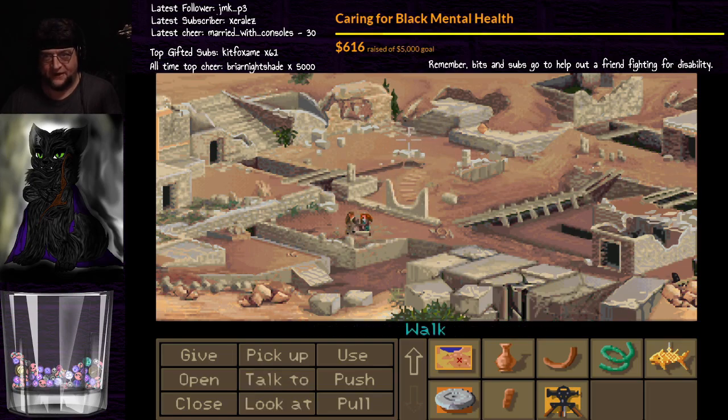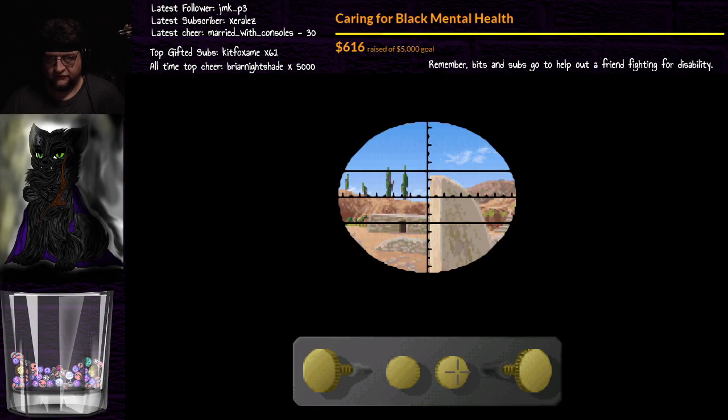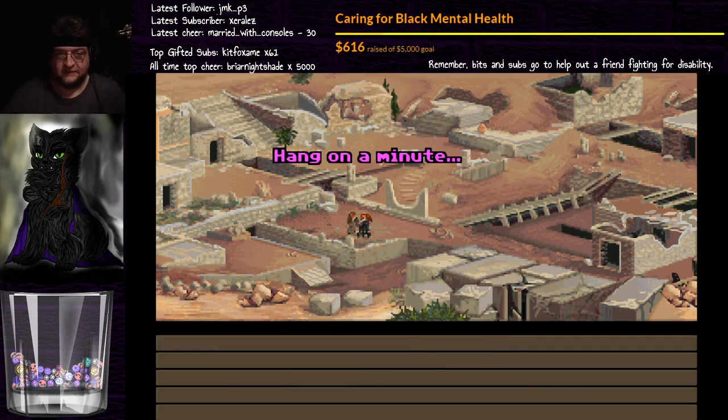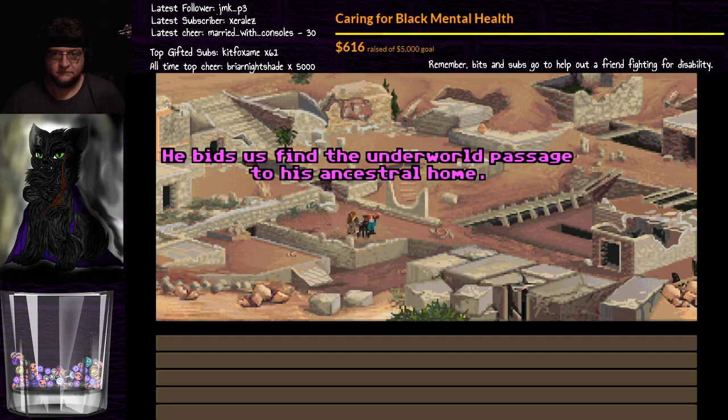Wow, if that's the case, it's gonna be like right there. It randomizes which of these stones are each one, so it can literally be any number of combination of patterns among all the stones scattered about. I need to use the transit — Sophia, you're blocking the transit. Assuming I have these lined up properly, because I don't know if you need it on it or next to it. He saw dirt — it wasn't the right horn. There we are in the ruins of Gnosis. Nurab Sal speaks — he tells me that in his travels he has walked this ground and bids us find the underworld passage to his ancestral home.